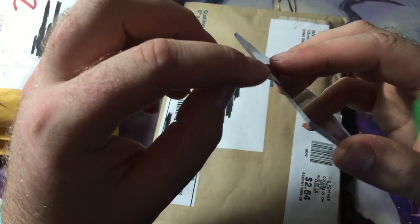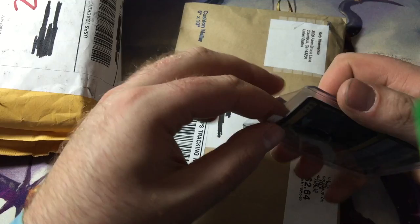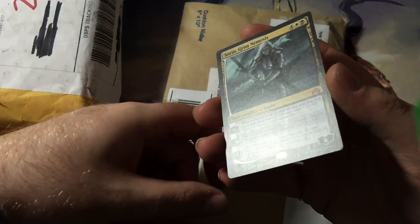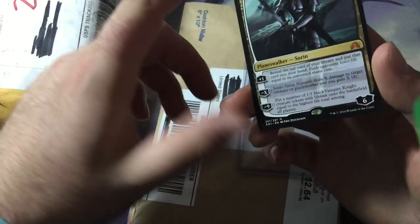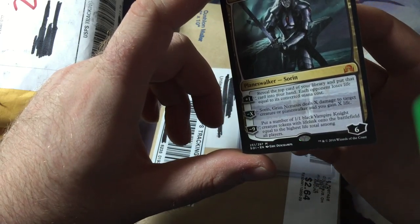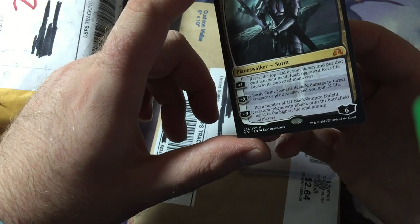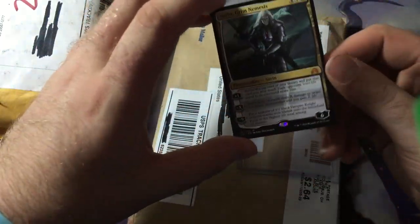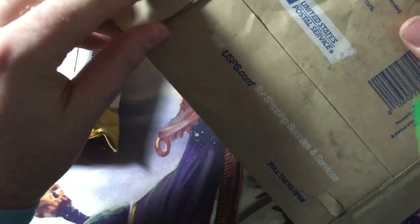So these first two are eBay auctions that I got, which were a Steel, a Sorin — Grim Nemesis. Pretty good deals and I'm always looking for good deals on eBay. You can see it's got no creases or nothing. It looks pretty nice. For those who don't know, it's four white black for a six loyalty Sorin. Reveal the top card of your library and put that card into your hand. Each opponent loses life equal to its converted mana cost. It's a plus one, minus X — Sorin deals X damage to target creature or Planeswalker and you gain X. And minus nine — put a number of white black vampire knight creature tokens with lifelink onto the battlefield equal to the highest life total among all players. Got one of these for my white black token deck I'm working on. Also old Teza from the first Ravnica block.